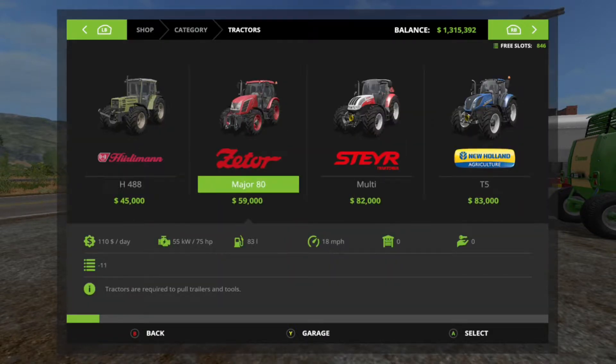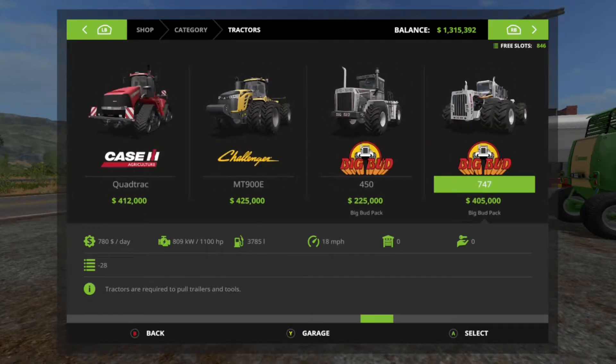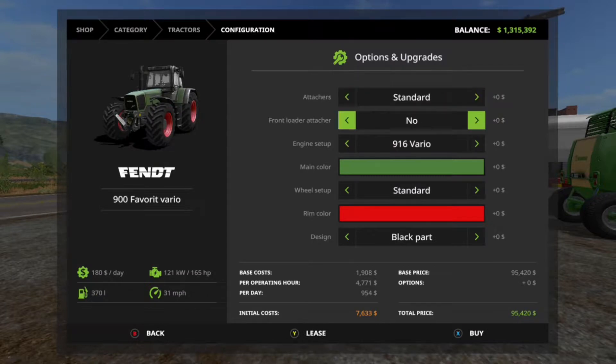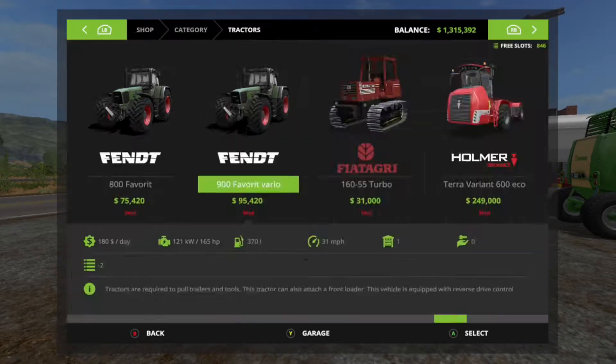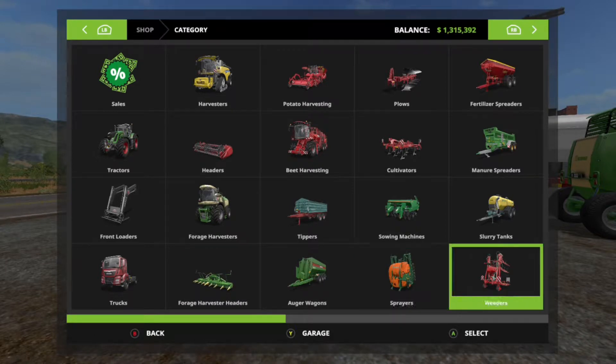Here are the tractors. Look at how many options you have for these — colors, you can do a front loader if you want, you can do a bunch of stuff for them.